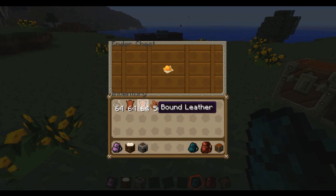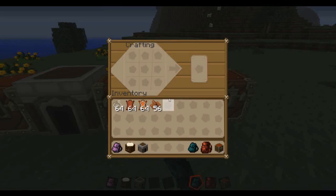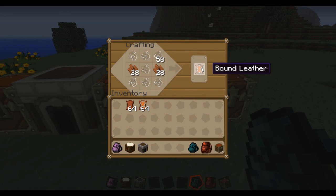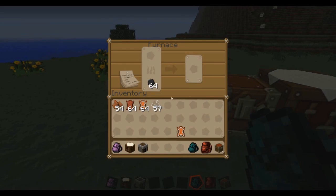There are two new leathers in the game: tanned leather and bound leather. To make bound leather, you need some string. You arrange it in a capital I-shape in the crafting grid, then put your regular leather in the middle, and that gives you bound leather. Bound leather doesn't really do anything on its own, but it's needed for the next step.